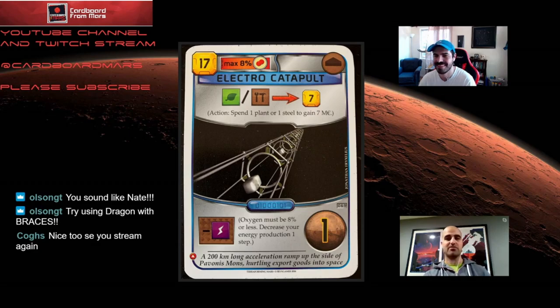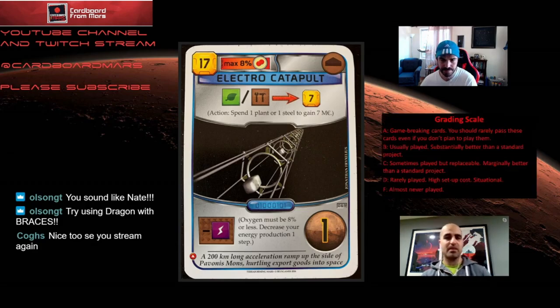Why don't we just get right into it? We got a banger to start with: Electro Catapult. You know what, I'm realizing we don't have our grading scale up right now, so why don't you run through this card while I work on the grading scale. Electro Catapult costs 17. You need to put it out before there's 8% oxygen. It's got a building tag and it's a blue card, so you can use it once a generation. For the cost of either a plant or a steel, you can get seven money once per generation. It also costs a power — a power production — and on top of that you get one point.